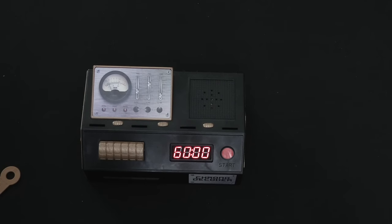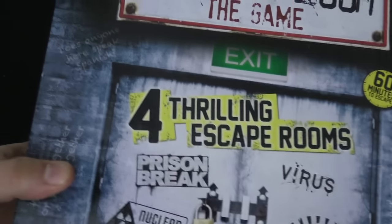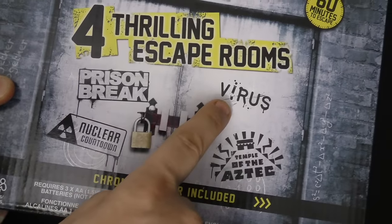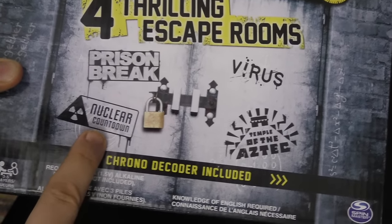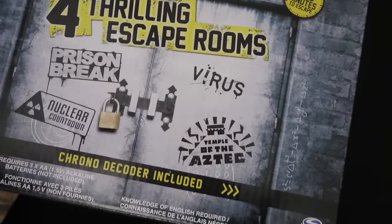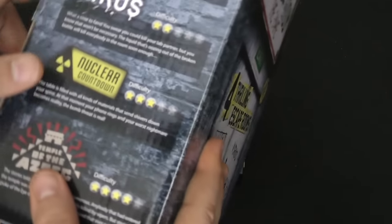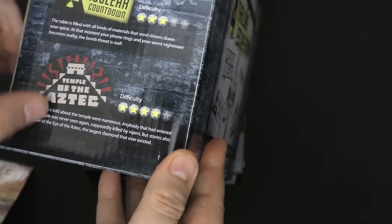There are four different scenarios that you can run through. Each of these scenarios is going to play a little bit differently. We got Prison Break — you're trying to break out of a prison cell. Virus — trying to get out of a lab where a virus has broken out. Nuclear Countdown — you're trying to stop a bomb. And Temple of the Aztec where you're searching for treasure. Each of these is rated on the side of the box for difficulty: two stars, two stars, three stars, and four stars.